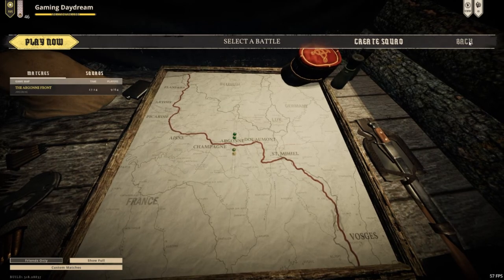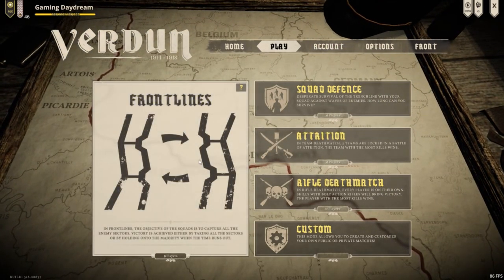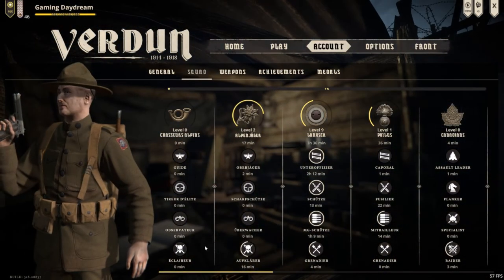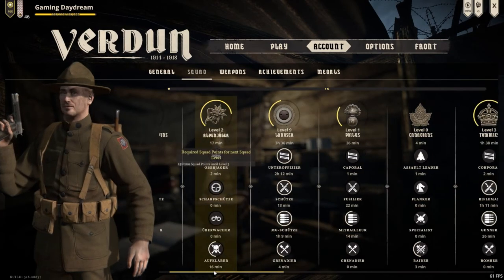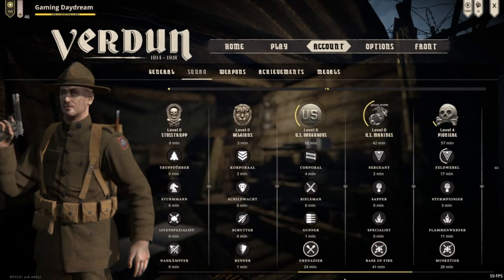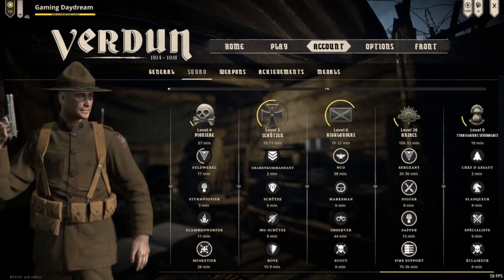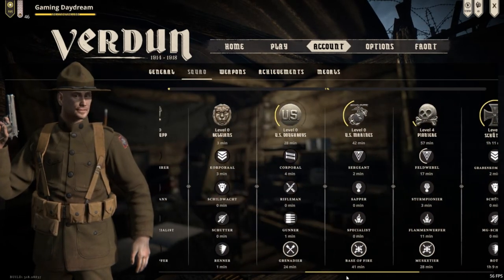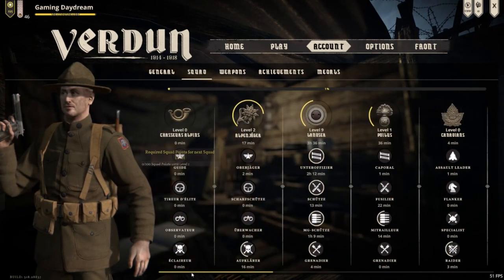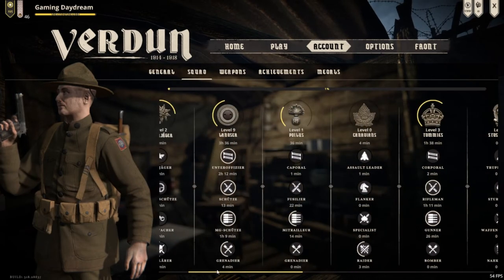Now instead of choosing just one squad, because I don't know many of them, I am going to play with the Central Powers and I am going to be switching to different squads in each battlefront. This way I can showcase and at the same time learn a little bit more about each squad and see how they work.